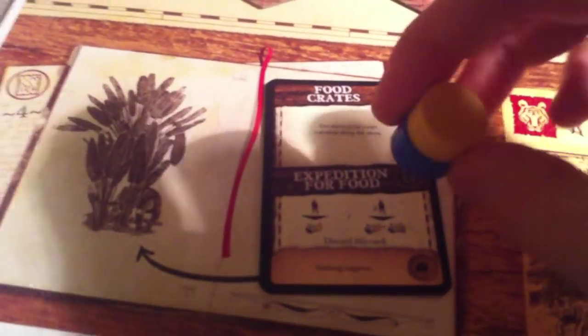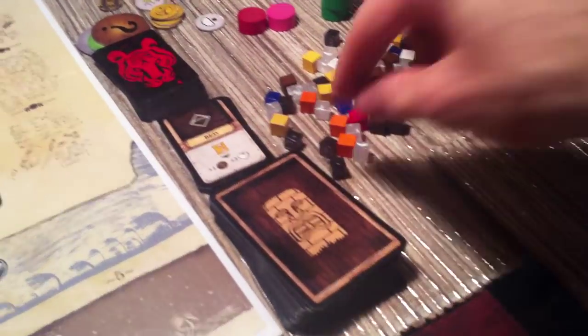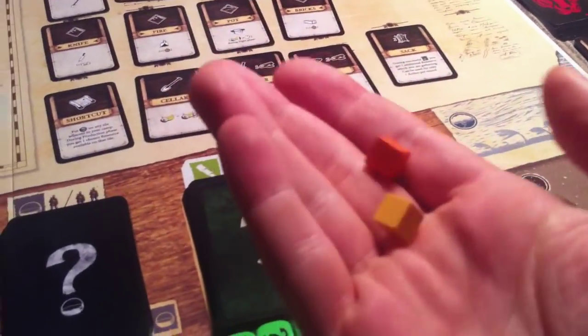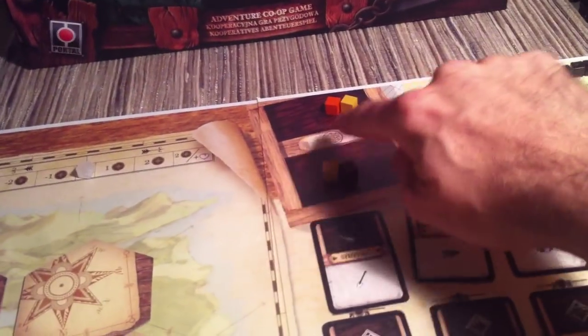Now we resolve our actions in the order of the board layout. First we do events — both Jen and I worked on the food crates. We bring our workers back. We were successful in collecting a food and a non-perishable food. We grab a food that will perish at the end of the day if we don't eat it, and some extra food in a crate or barrel that will last a while. This stuff goes into our future resources — we don't have access to it until all actions are done. We went on an expedition for food, so this event is now out of the game.